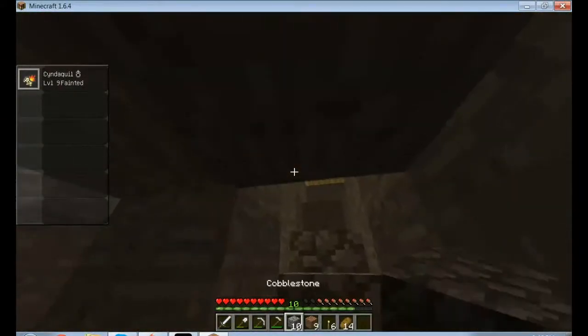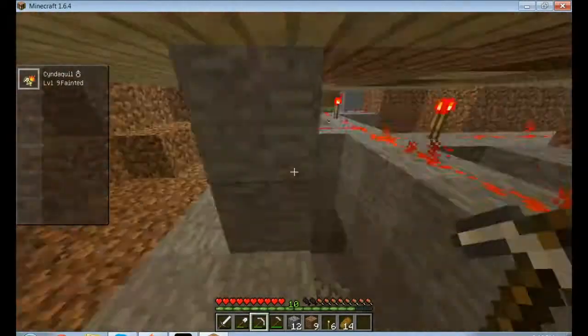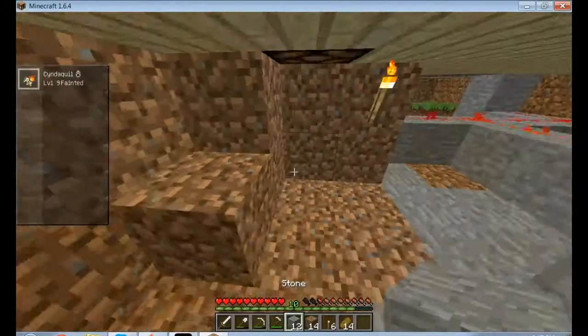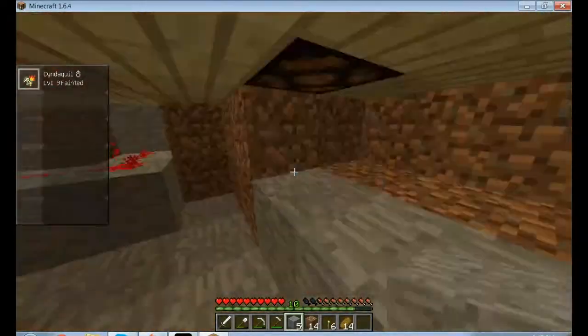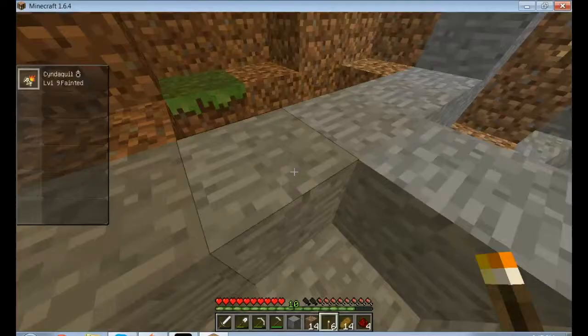I'm going to skip a part here where I actually go get some stone, which you wouldn't have seen in the inventory before. So right now I'll all of a sudden have stone — and magically, here we go, cobblestone — and then I run out of redstone.